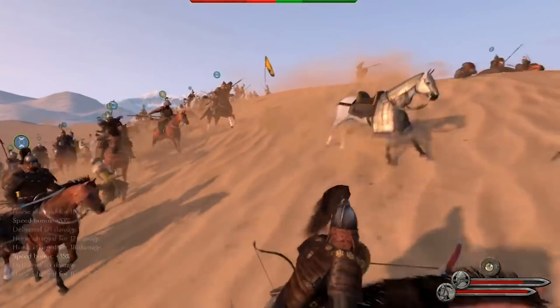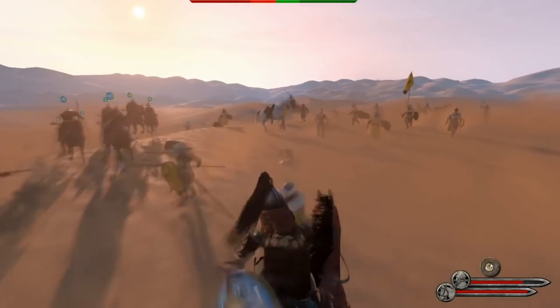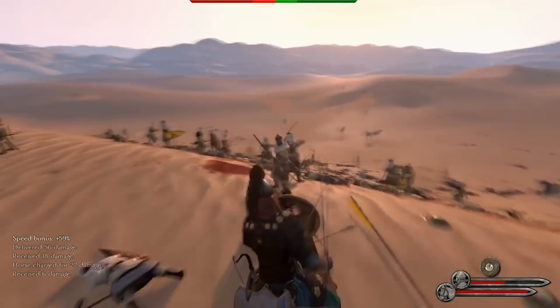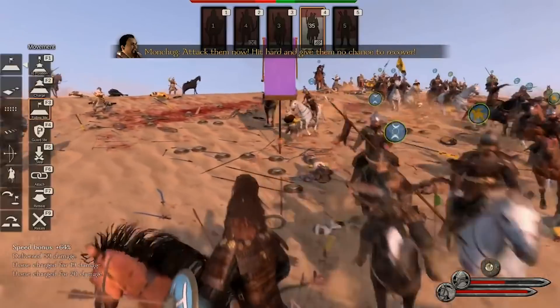Minor factions for the Aserai include the Jawal, a nomadic tribe, and the Gilman, a band of slave warriors. For the Aserai, the units we've seen include the Aserai Swordsmen, Footmen, Infantrymen, Archer, Trained Archer, Master Archer, Light Cavalry, and Cavalry. There are surely a host of other Aserai unit types we have yet to see, including the highly anticipated Camel Cavalry.